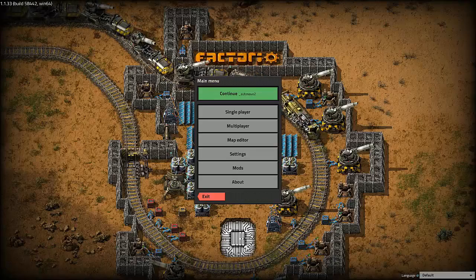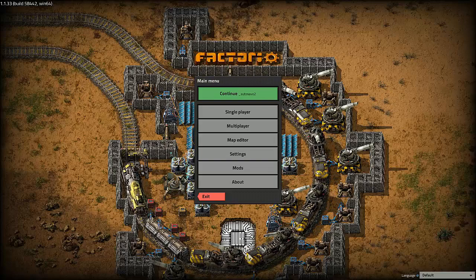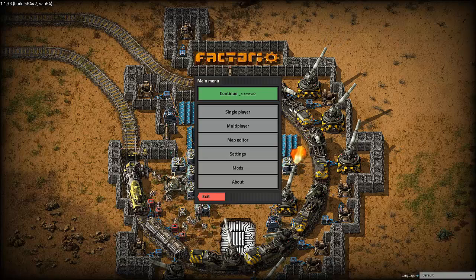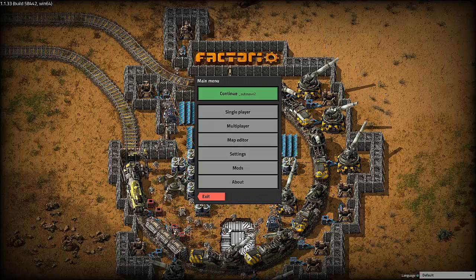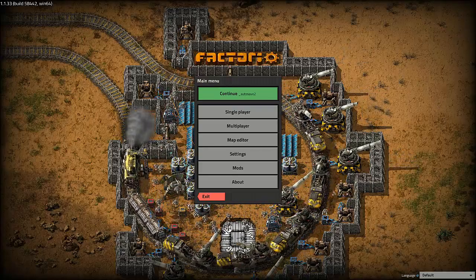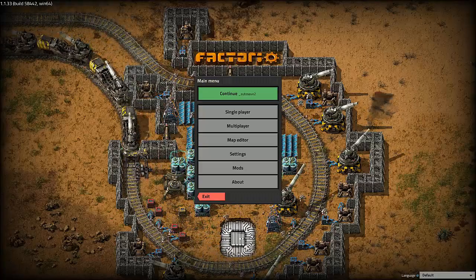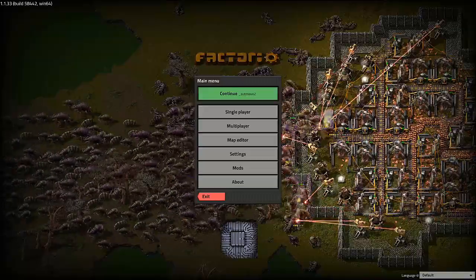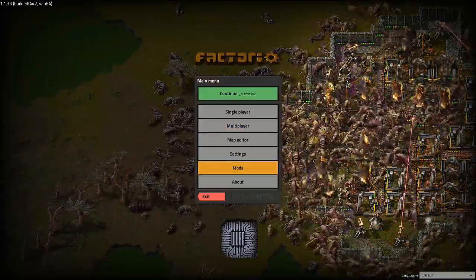Hello everybody, my name is Dragagen and this is Factorio Space Exploration. Space Exploration is a mod created by Arendelle and really it's a collection of mods. There are several mods that go into this mod pack. I have gone ahead and also added in a couple of other mods that I like to use when I play, just for convenience purposes, quality of life, that type of thing.